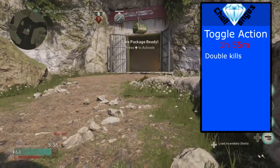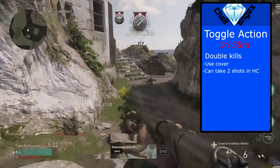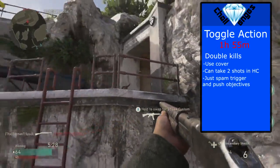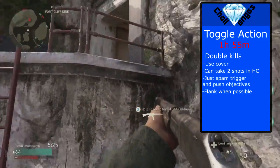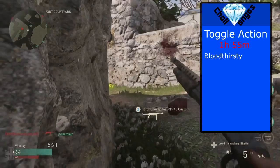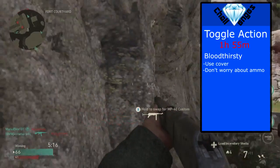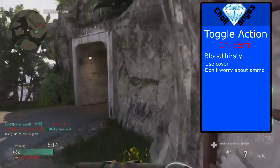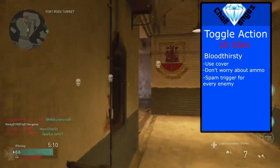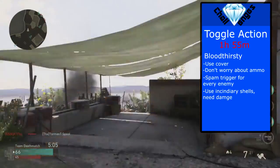If you find yourself getting a lot of hit markers I would recommend using steady aim, and I do think that rapid fire is 100% necessary for this gun. For getting the double kills, I found that using cover is key — it takes even sometimes in hardcore 2 shots to kill somebody. So to get double kills, make sure you're behind cover, push an objective, and just spray the trigger as fast as you can. Flanking also works pretty well. For the bloodthirsties, remember again that using cover is key. You have a good amount of ammo so don't worry about running out as long as you're reloading when it's safe, and don't forget to use the incendiary shells when using expeditionary.